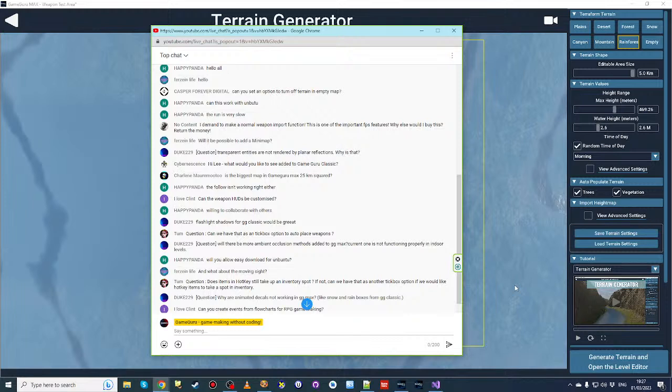MyLoveClint asks: can you create events from flowcharts for RPG game making? Probably no — if you have a flowchart event editor and want to drag it into GameGuru Max, the format's wrong and it won't work. You could certainly use flowcharts to design your logic, but you'd have to transfer that theoretical design into practical level editing, choosing behaviors and setting properties. There's no cross-compatibility with flowchart software at this time and no plans before version one.